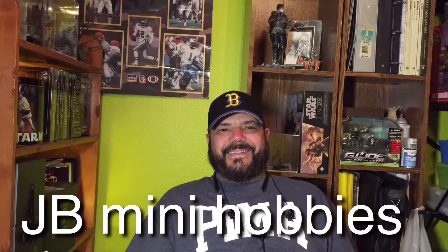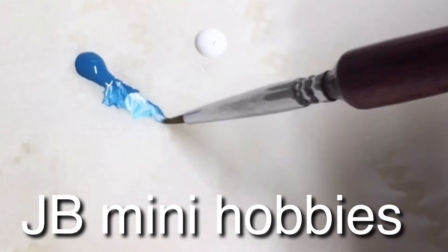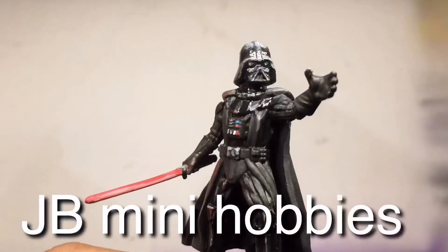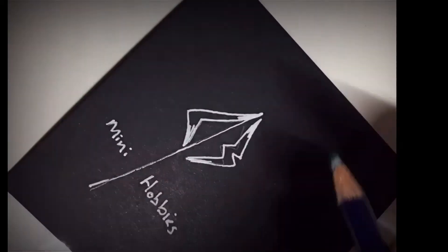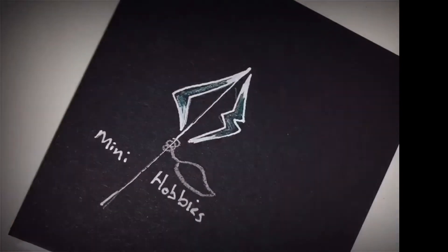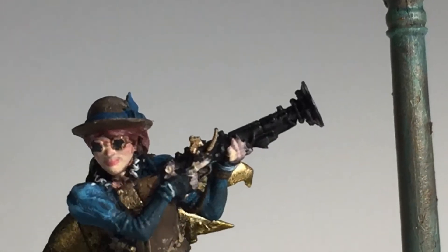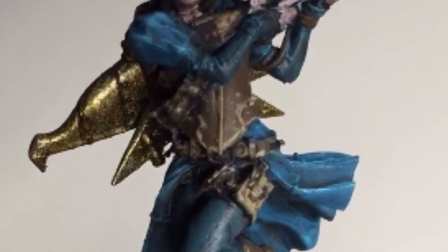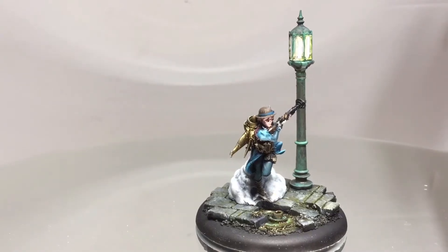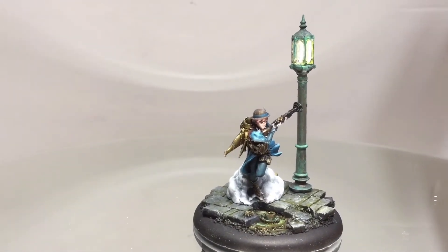Hey everybody, welcome back. So today I'm doing the final project from the asset dropbox for June 2018. She is a figure called Treaty Me, and it's from a game called Big Smoke, which is a skirmish game.